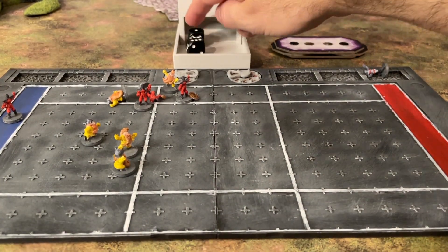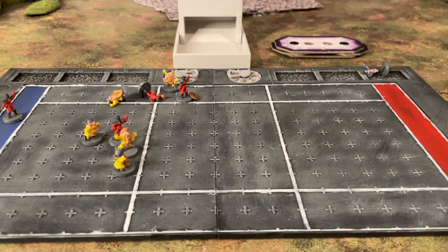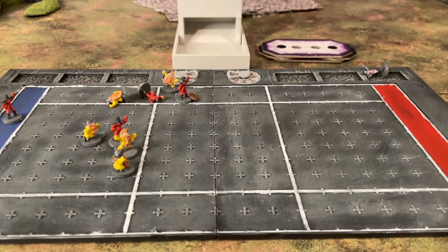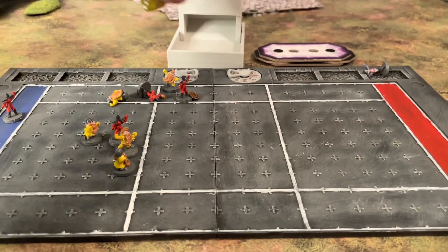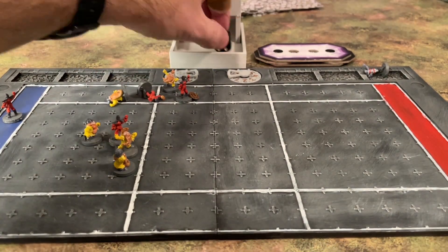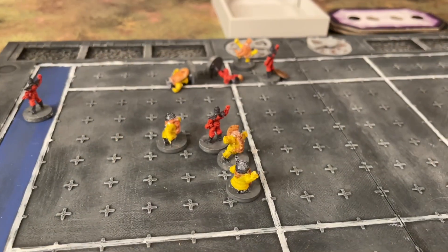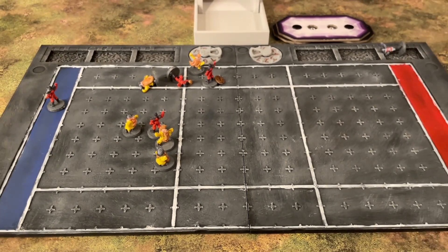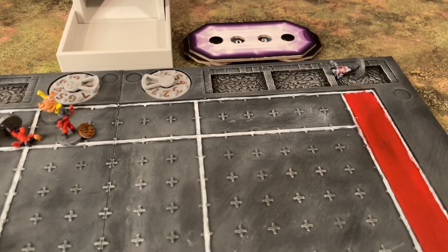The dark elves have a lineman in the dwarf end zone but they need to get the ball there to score. The ball carrier fails his activation attempts — it's now the dwarves again. It's somehow a locked game: the dark elves cannot really get past the dwarves, and the dwarves themselves are quite ineffective as well. They miss their turn completely, and again the dark elf ball handler cannot seem to get the ball anywhere. We will leave this match right here after 10 rounds — it's just an example of how to play Death Ball in the mini version.